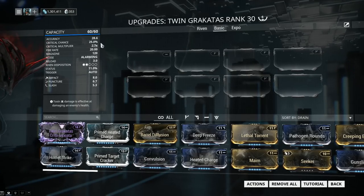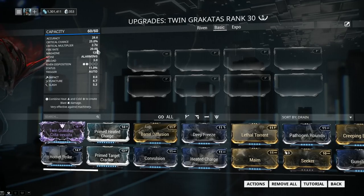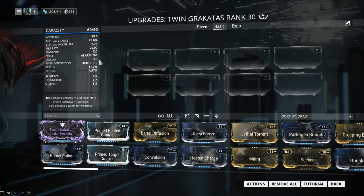Critical chance is high at 25%, and the multiplier is absolutely awesome at 2.7x. This is the highlight of the Twin Rakata, so it is smart to build it further into crit. Fire rate is 20 — huge fire rate — and we got a good mag size of 120. Just keep in mind that you are firing 2 bullets per shot.